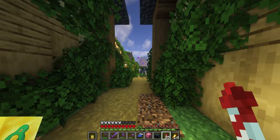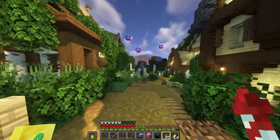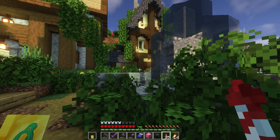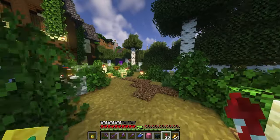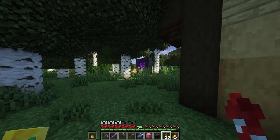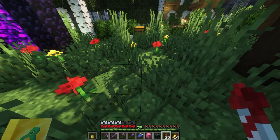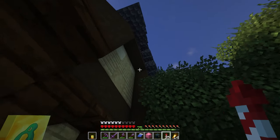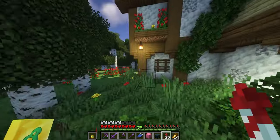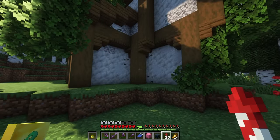Everything here is completely empty, and that kind of leads me into something I wanted to talk about with my new world. I want to make it a goal for hardcore season three where I do interiors for everything and completely finish every single build. Like here, I kind of left things unfinished — there should be a window there, a stair there, and then probably a trap door in the middle. I just never did it, and all of these interiors are completely empty. I don't want that to happen in my next world.